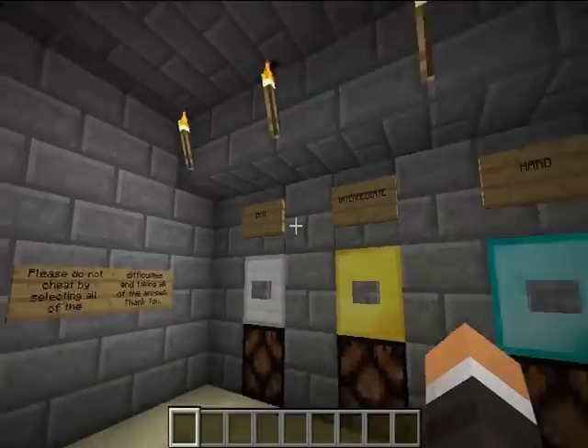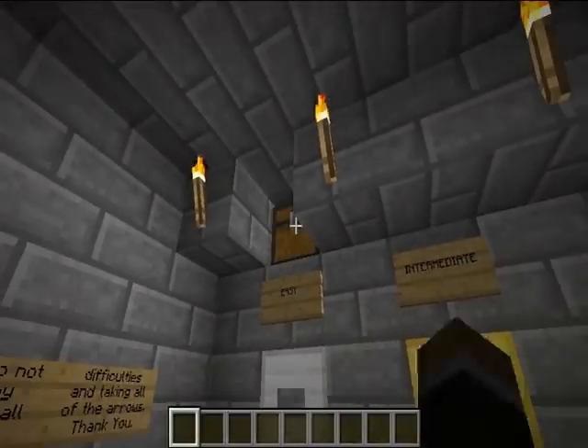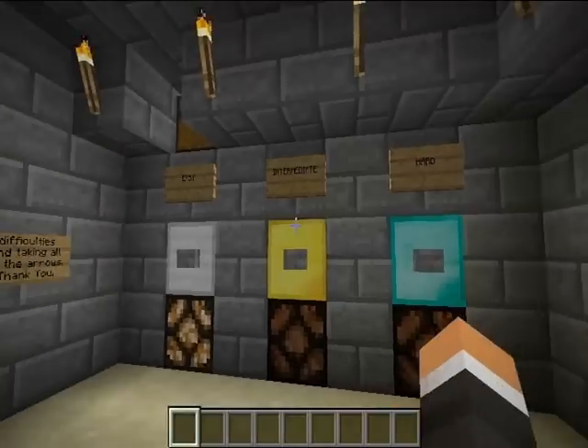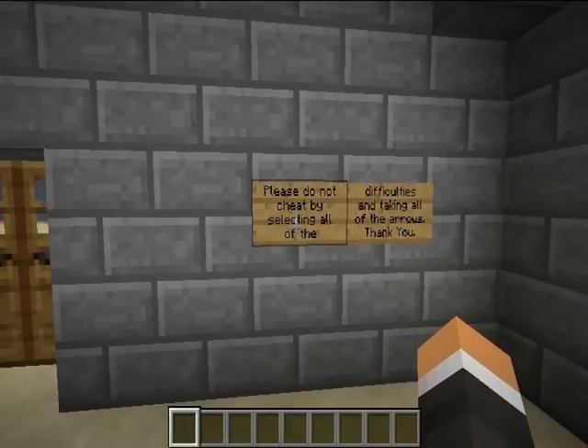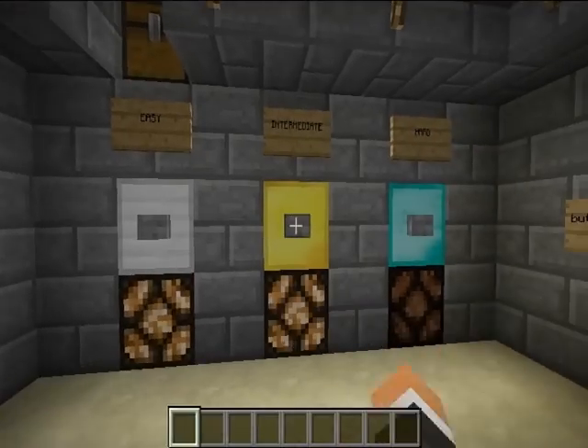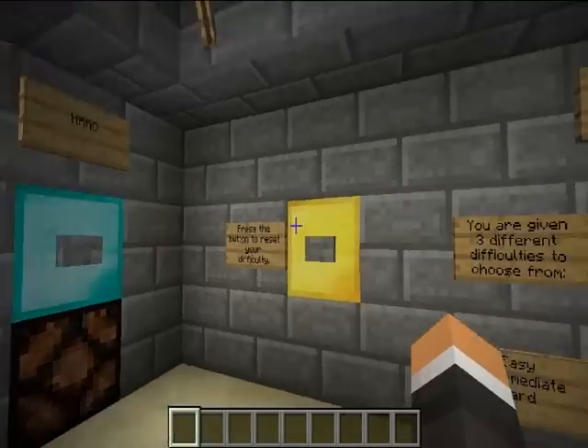On hard you only get four arrows. If you don't want four, maybe you want to go easy — you get 16 arrows. One thing you cannot do: it says please do not cheat by selecting all the difficulties and taking all the arrows. Because you can go through each one and take all of them.